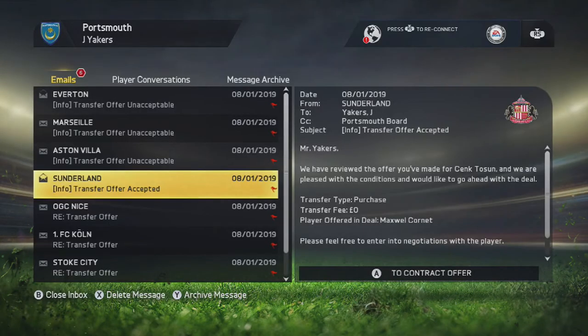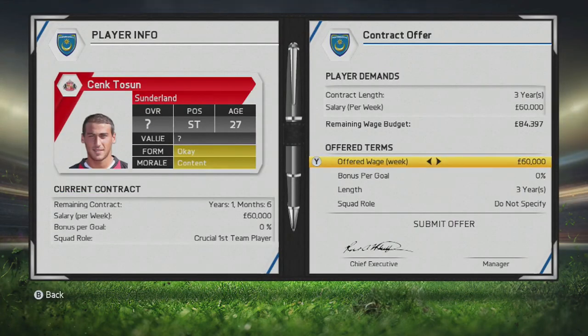We've had a lot of transfer offers come back as unacceptable, but we have had one accepted for Senktusen — I'm not really sure how to pronounce that name. To be honest, I still haven't got a full scout report on him, so I'm not really sure if I'll go ahead and accept it at this moment in time, because I still need to know if he's going to be a good player or not.